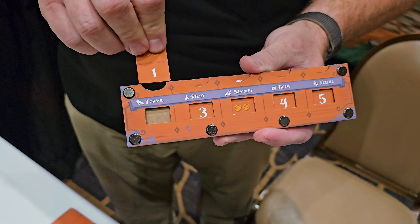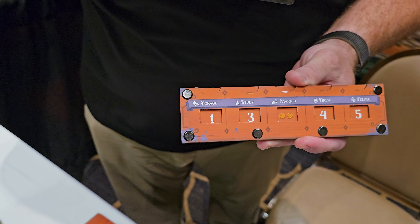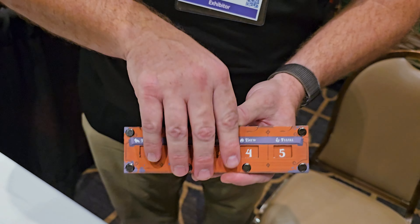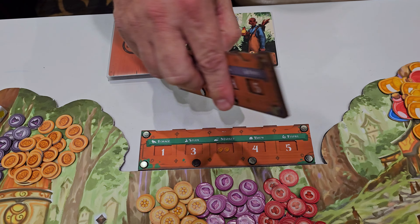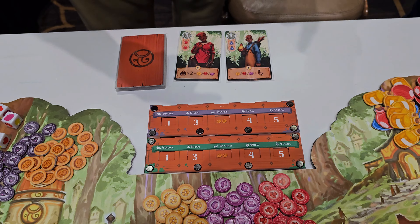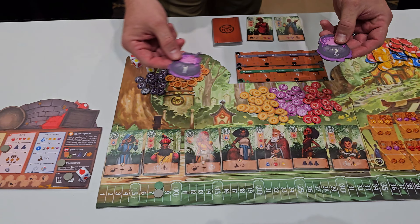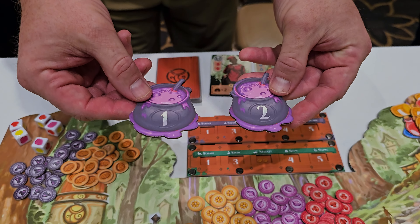The way you play the game itself, you're prioritizing these actions. You actually remove these tiles and then you move them around to prioritize how you want to do these actions — low is good, so that's your number one thing you want to do. Each round, you put these face down and they will be revealed simultaneously. Then you reveal these actions based on how you compare to the other players.